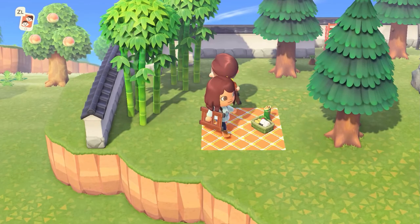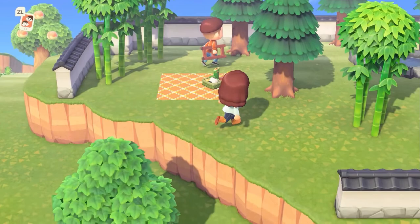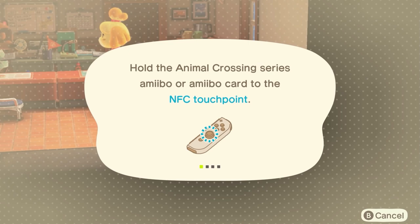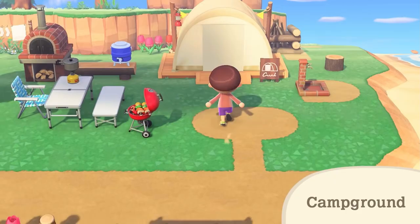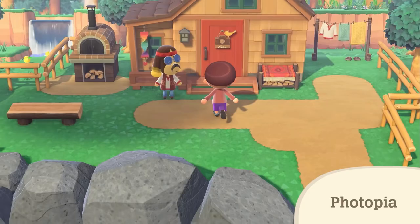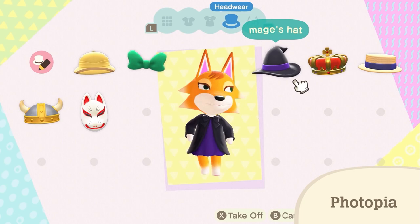The last option is via amiibo cards — Nintendo cards and figurines you scan via the Nook kiosk to invite a specific villager to your campsite. To get them to move in you'll need to complete crafting quests directed by them, and it might take up to three consecutive visits to win them over, but stick with it.